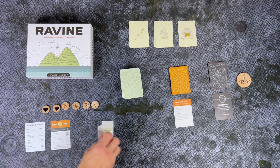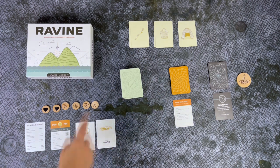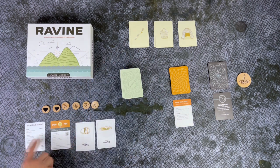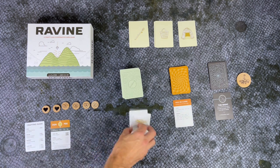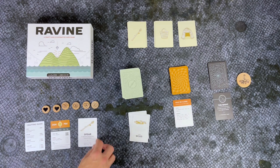Everybody flips their forage cards over. You don't have to show these to people, but it helps sometimes because you can decide — well, I'm going to give you the stone and we can build a spear. Wood and stone means a spear, so we can use these to build a spear which can protect us from animals or such that might attack at night. It fends off one attack and breaks after one use.